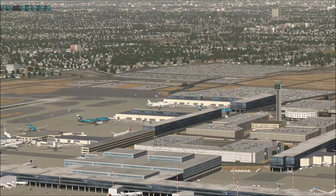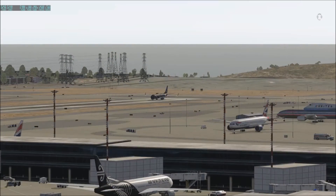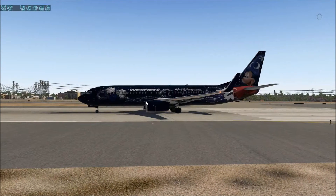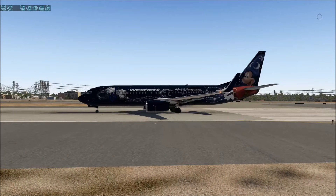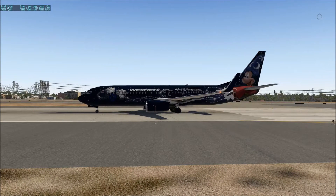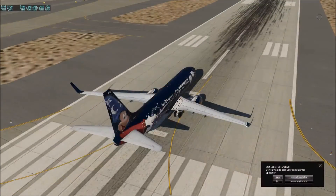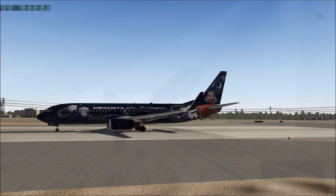Let me give you a view of the airplane. This is one of the WestJet liveries. Looks like we're rolling a little bit — the brakes aren't set. Look at the effects of the engine out here. You can see the refraction due to the heat. That's the WestJet Disney livery. Okay, let's go in the cockpit and see what we've done.